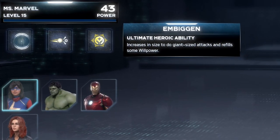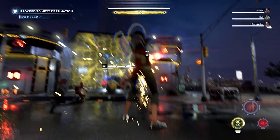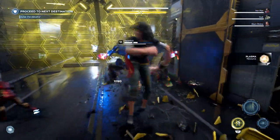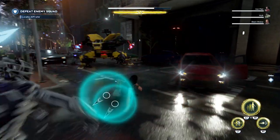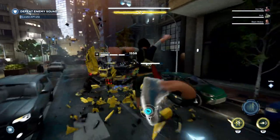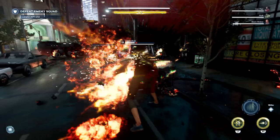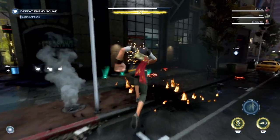The ultimate is of course the Embiggen — by far the best ultimate from the beta. It increases Kamala's size significantly beyond Polymorph, boosts damage capabilities much faster, and you also regenerate some willpower with each attack. It's going to produce really high damage numbers in the end game, especially on the third and fourth attacks in the auto-attack combo chain. All of your attacks with it active are essentially AOE, making it one of the highest-damage abilities in the game.